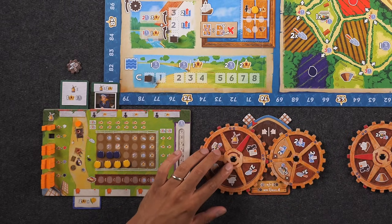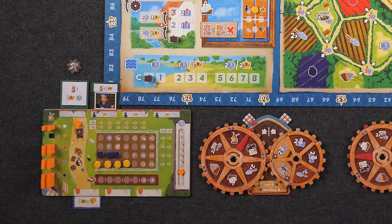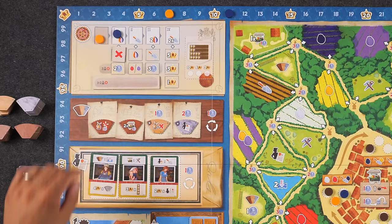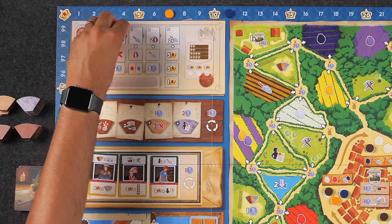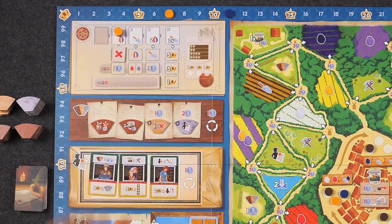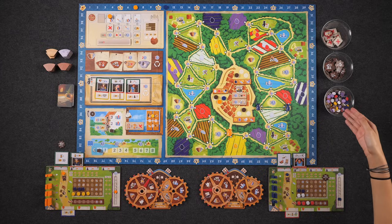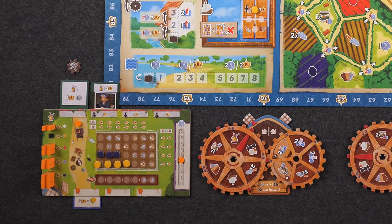Naveen realizes he missed gaining a tulip and two coins from the calendar last turn. Since it wouldn't have changed anything with a full storage space, he still takes the two guilders now. He'll take a black tulip. Guilders are very hard to come by. Now back to the current turn.